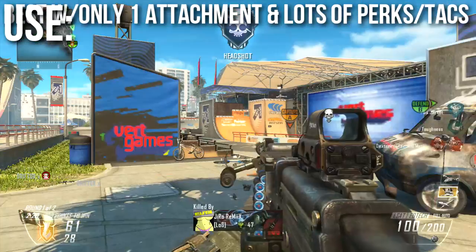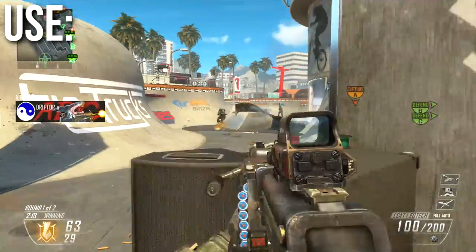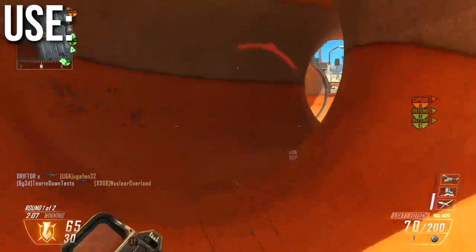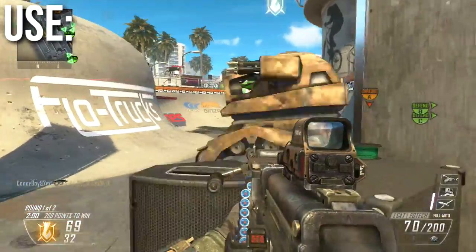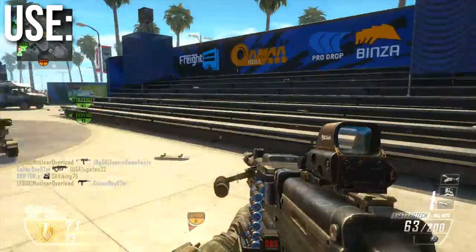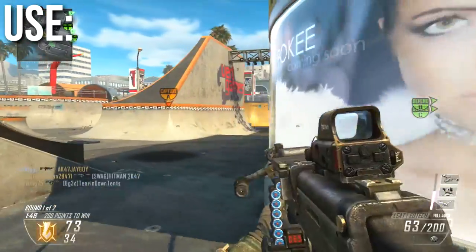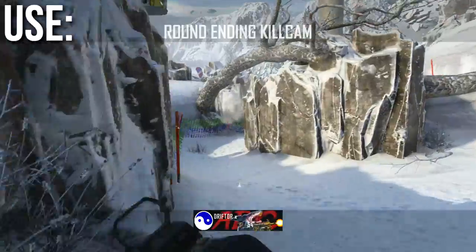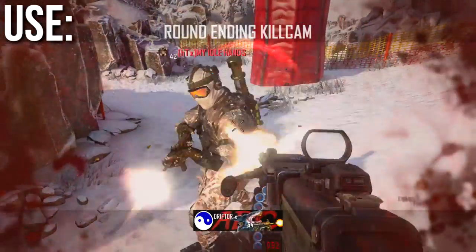Because of its general-purpose nature, I believe this weapon is best used with only one attachment and loaded up with perks, tacticals, and lethal grenades. The way I had the best results was running either just an EOTech sight, just FMJ, just a silencer, or just Quick Draw — one attachment — and then filling slots with perks and a secondary weapon. It frees up a lot of flexibility. Like I recommended with the MTAR, this weapon performs excellently as a stock weapon with nothing on it.